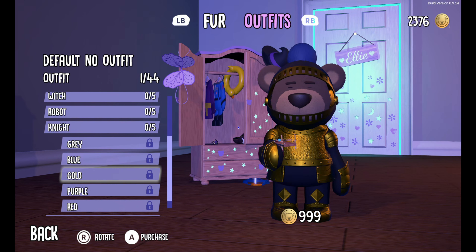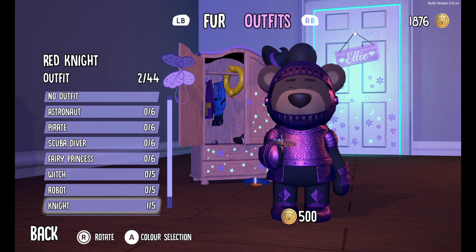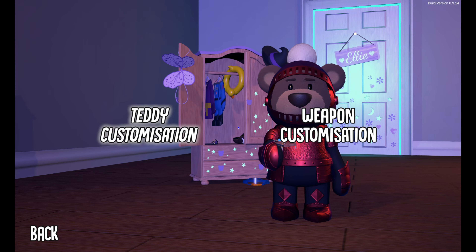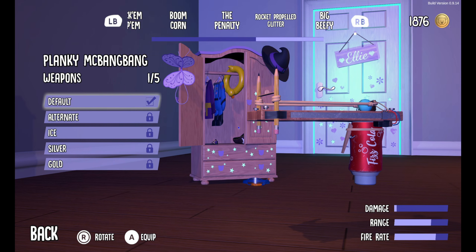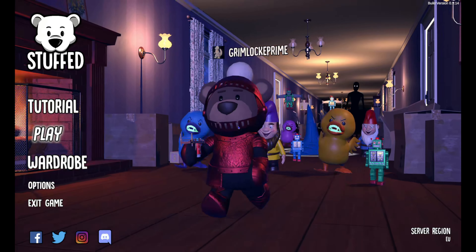The Elite v2 has paddles on the back for customization and you can tighten the thumb sticks, which allows for ease of play for a person who is disabled like myself. This is a game that is very reminiscent of games like Left 4 Dead and Plants vs. Zombies.